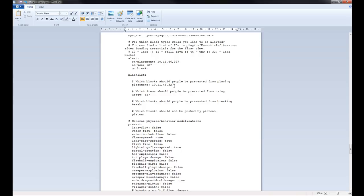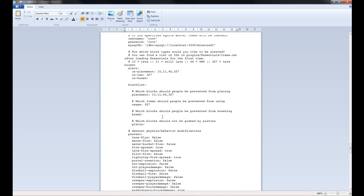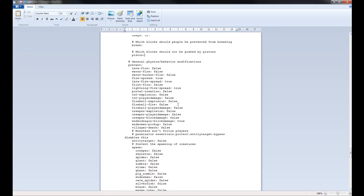The Blacklist — these are the blocks that won't be allowed at all, like lava and TNT. These items are prevented from being used. You can also add IDs for what blocks you don't want broken. These are the general physics of the world — for instance, if you don't want lava to flow, set this to true. If you don't want TNT explosions, you can set that to true as well.